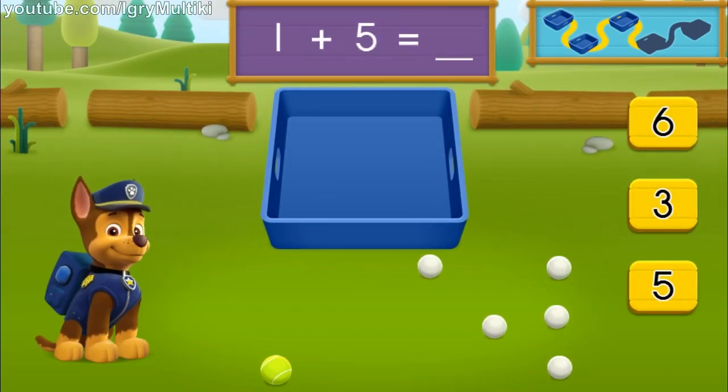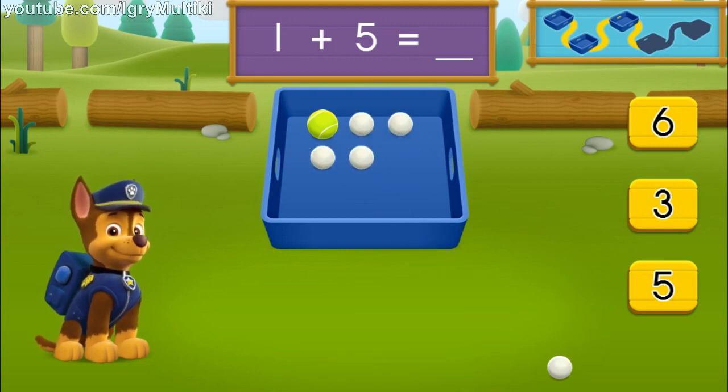There is one tennis ball and there are five ping-pong balls. How many balls are there in all? One, two, three, four, five, six. You got it! One plus five equals six balls all together.